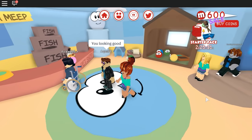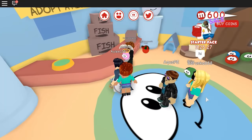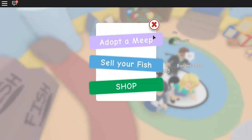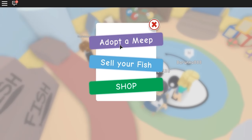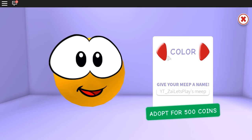Hey girls and guys, it's me from Side Let's Play and today we are playing MeepCity! Let's start off by getting our own little Meep, so let's go ahead and adopt one. What colors do they have? You guys know my favorite color is yellow, so we'll try to see...